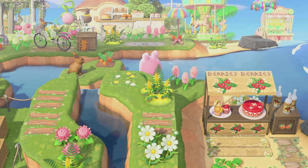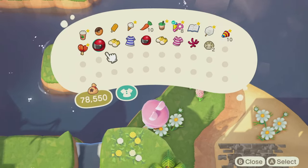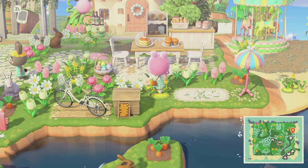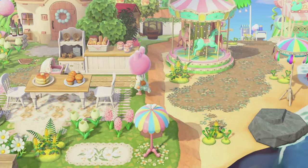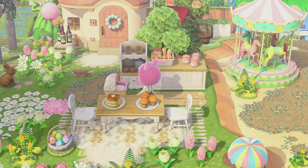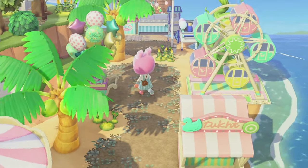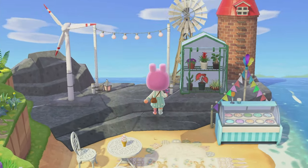Now we're going to cheat and try to hop over — can we do it? We cheated! Infinity's going to be mad at us, but we got over. How cute is this area? We have a carnival on the beach, so well placed and so cute.